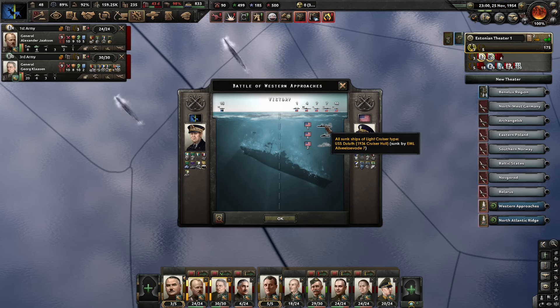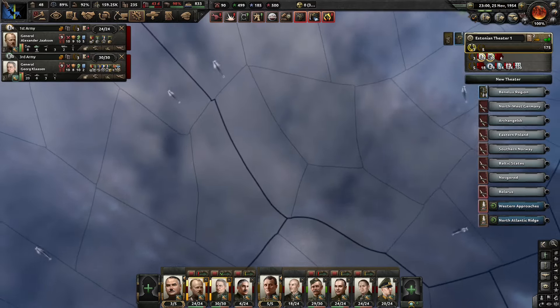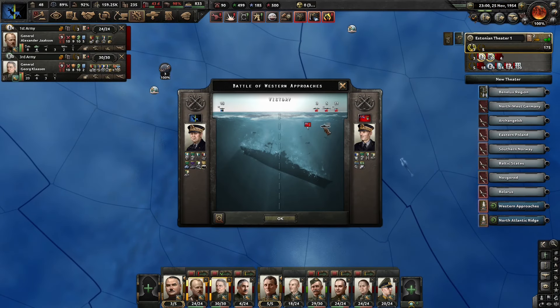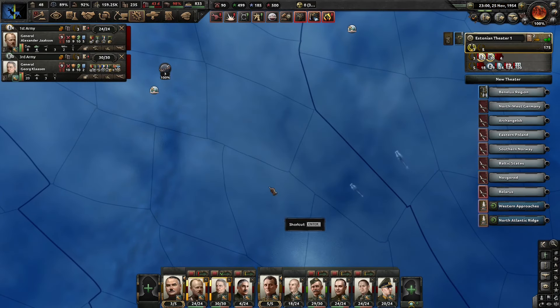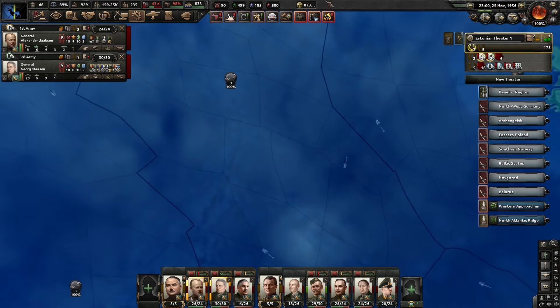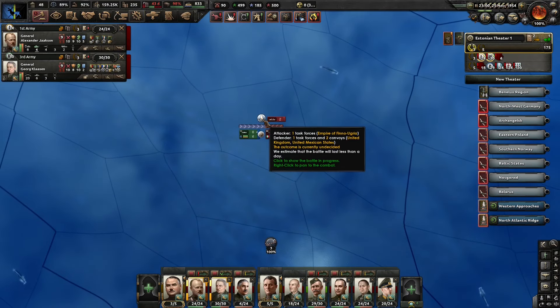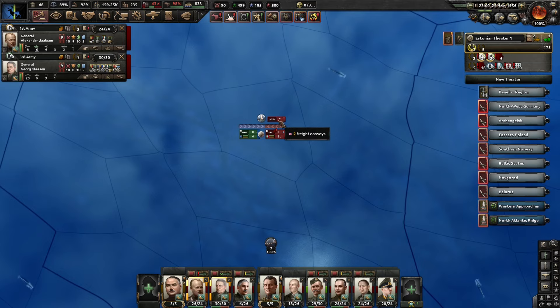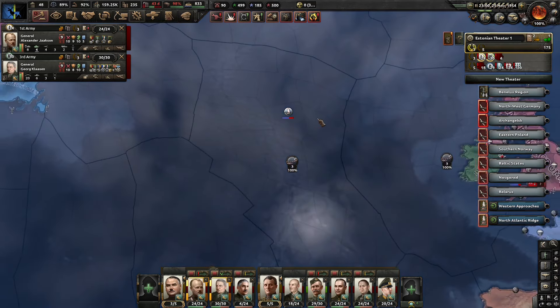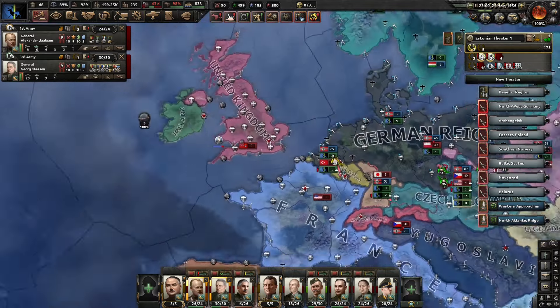How have our naval battles gone with our new improved submarine doctrine? A light cruiser, a destroyer, two convoys — not too bad. Another group: a destroyer, two convoys — take it. And a destroyer and three convoys. So I think so far the more aggressive assault operations against enemy destroyers are working out.